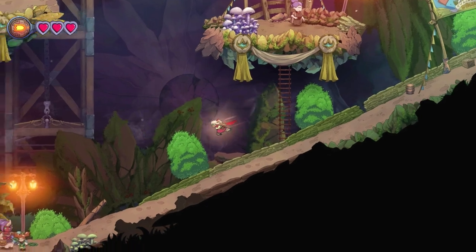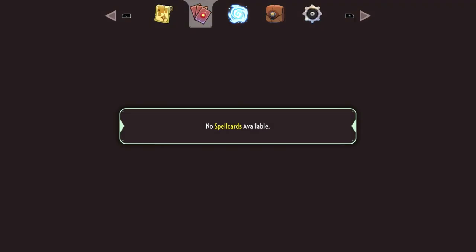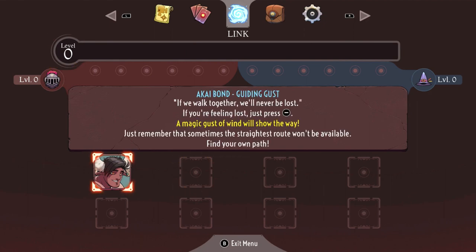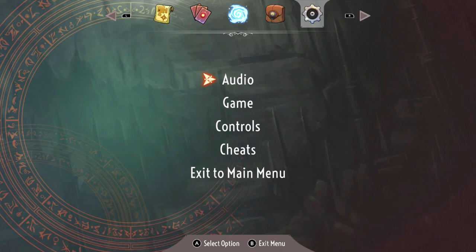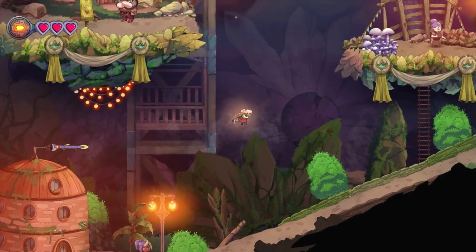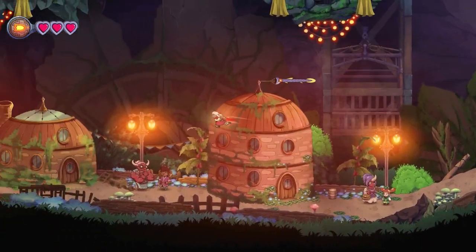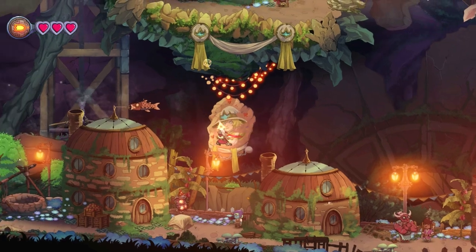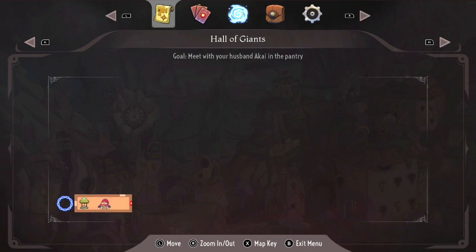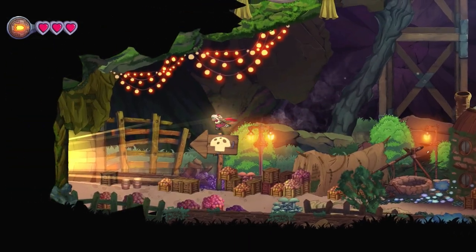Here we are in the starting town. You can press left to see the map, and there are different tabs: spell cards — we don't have any yet — then links, items, and settings. Despite having cards in the intro as Robin, we are no longer Robin. We also don't have a dash or cards now — we're truly at the beginning of the game. Looking at the map, we're in the bottom left corner; you can zoom in and out.